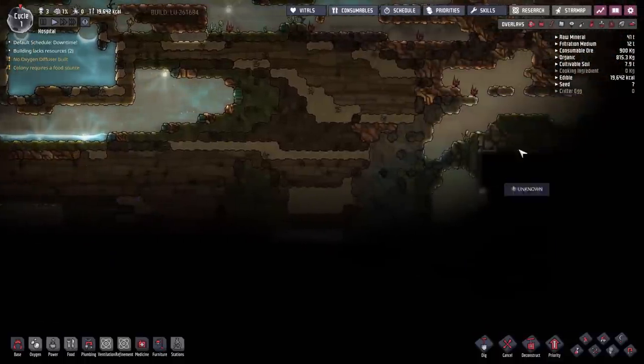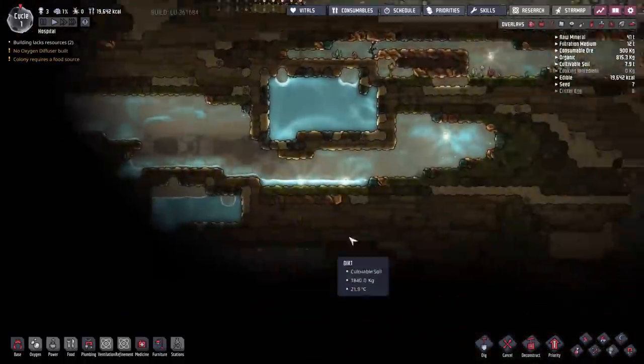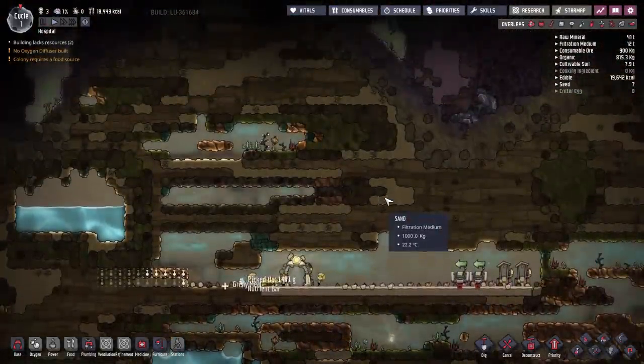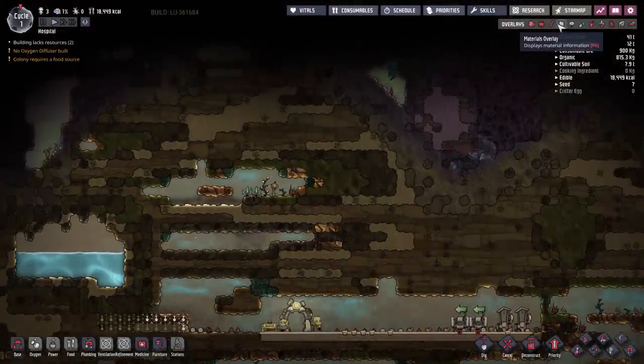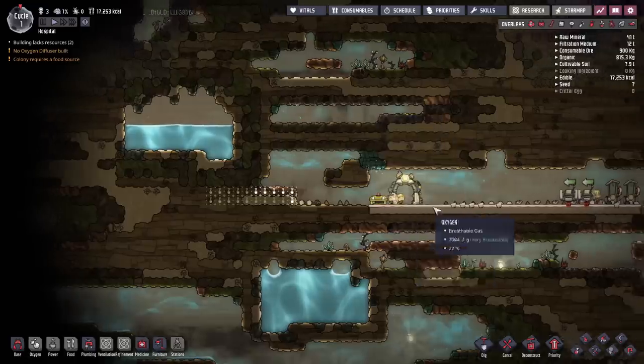Looking at the placement of this colony, we might need to expand a little bit downward anyway, just to have enough space to build, because the next biome is actually relatively close up here and it is a little bit warmer. We don't want to get into too many of those high-temperature areas.